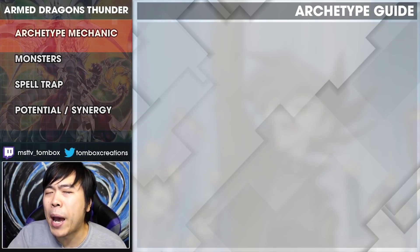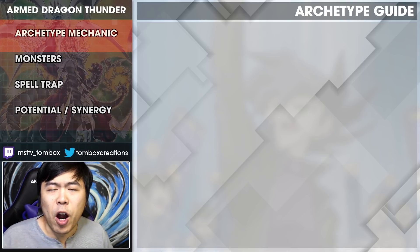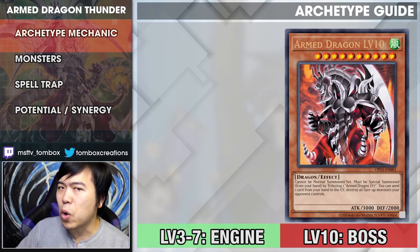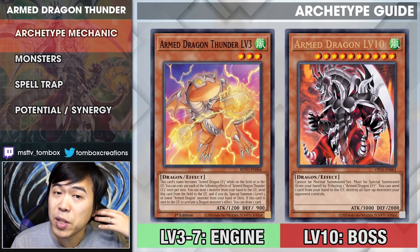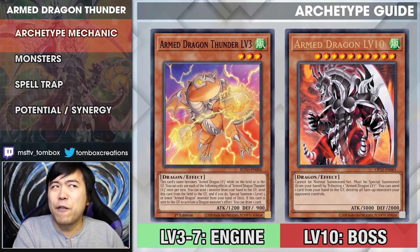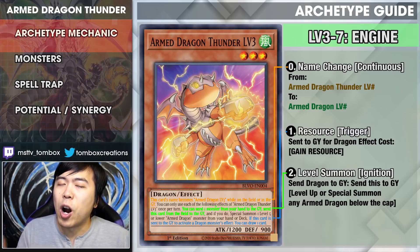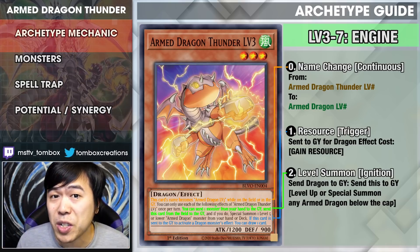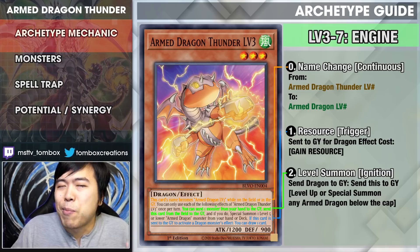You guys have waited long enough, and the best way to talk about how impactful they are is to go card by card — then it'll make a lot more sense. We'll start by breaking down the archetype mechanic of Armed Dragon Thunders. The effect lines can be divided into two parts: anything that's Armed Dragon Level 10 related are boss monsters and the end goal. For Armed Dragon Thunders Levels 3, 5, and 7, this is the core engine. They changed their name back to Armed Dragon Level 3, 5, and 7 to fulfill the summoning requirements of Level 7 and 10. They play nicely with the old stuff — they know the Thunder part is just a branding for Chaz Princeton.